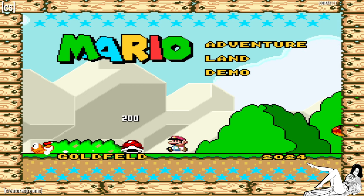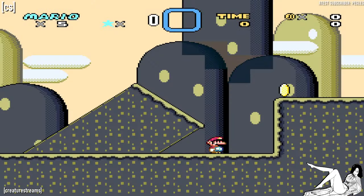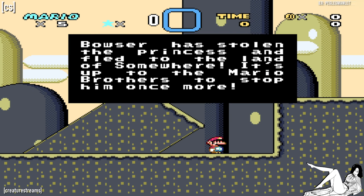Let's give it a go and see if we can give some criticisms, some commendations. Bowser has stolen the princess and fled to the land of somewhere. It's up to the Mario Brothers to stop him once more. All right.